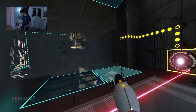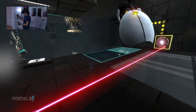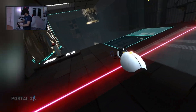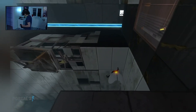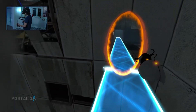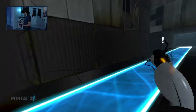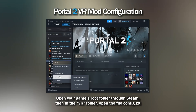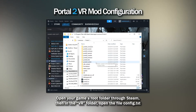This time we don't have a Half-Life 2-like in-game VR settings menu or even one of the likes of Resident Evil. Instead, we have to edit a configuration file if you want to change some of the options. However, I found the defaults to be rather appropriate for me and it's likely you will find them good as well. But if you do want to change options, navigate to the root of your game folder through Steam, then open the VR subfolder from there and finally open the file config.txt.